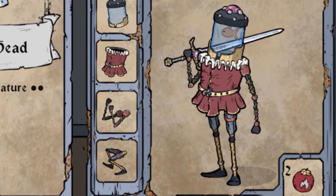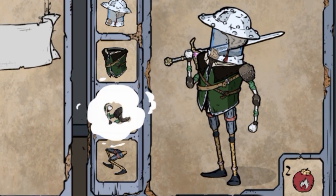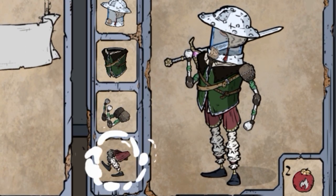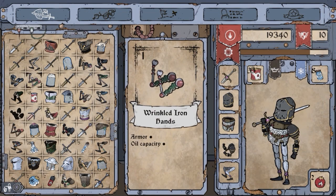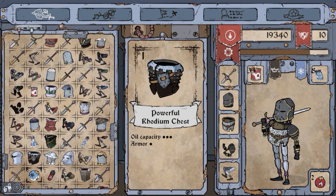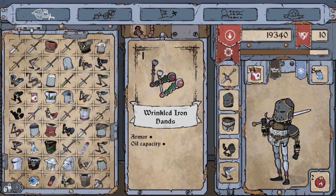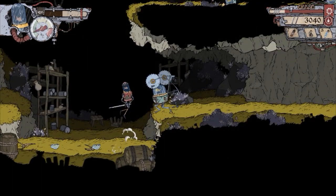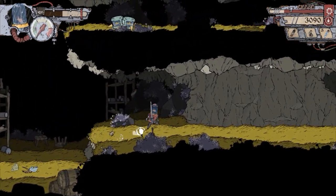Outside of your abilities, you also have a large variety of gear you can equip. In practice, this means you can spec Atsu more towards the style you want to play. However, the problem you're going to run into here is that there is no way to sort this gear in your inventory, and it can't be sold back to the shops, so your options are to either keep it or drop it. Additionally, there is no easy way to compare new items to the ones you already have equipped.